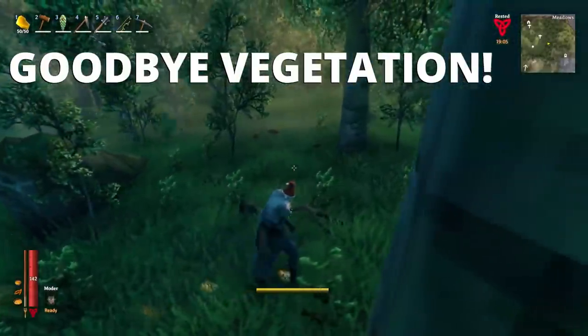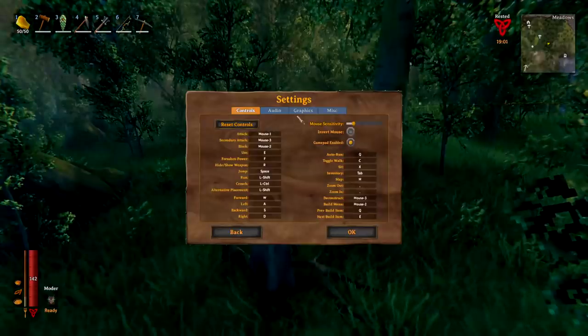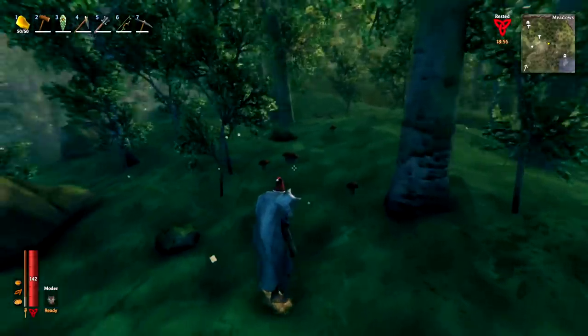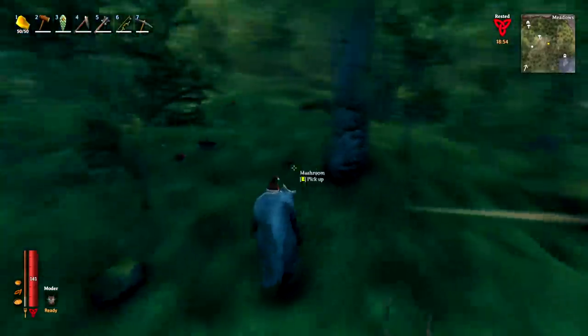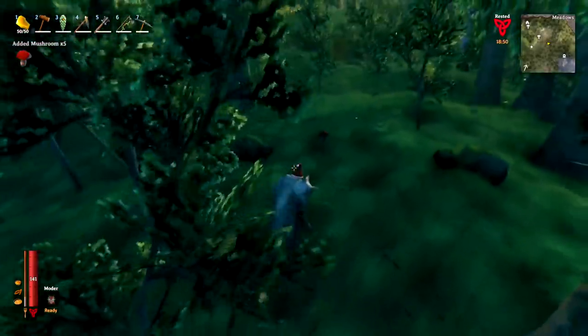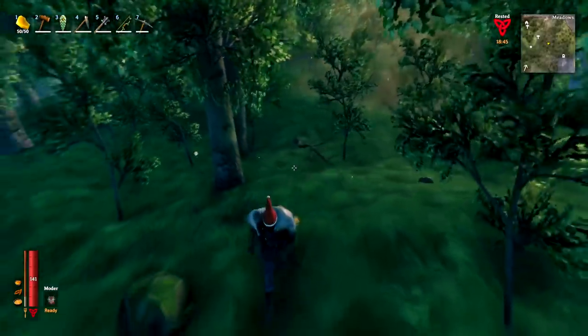The next thing I wasn't aware of until quite recently is that you can actually turn vegetation down in the settings under the graphics section — put it right the way down to low. When you do that, finding mushrooms and raspberries and things like that is so much easier. So if you're struggling when exploring, this is definitely something you should consider — you can see how much it clears the land.